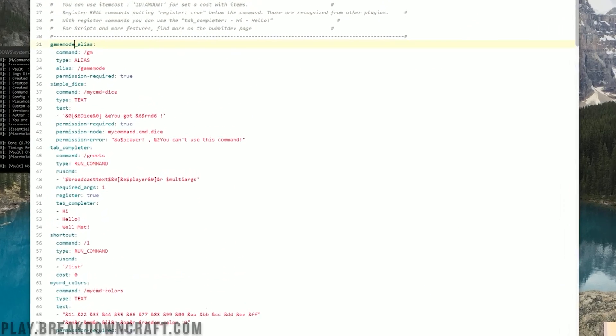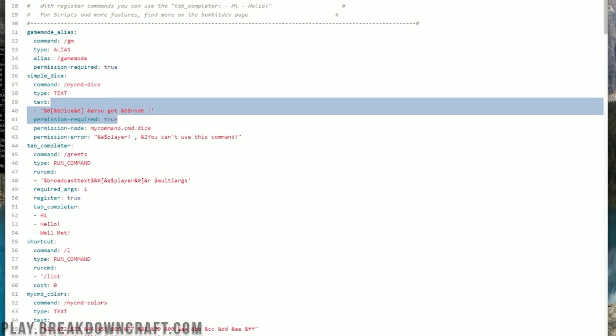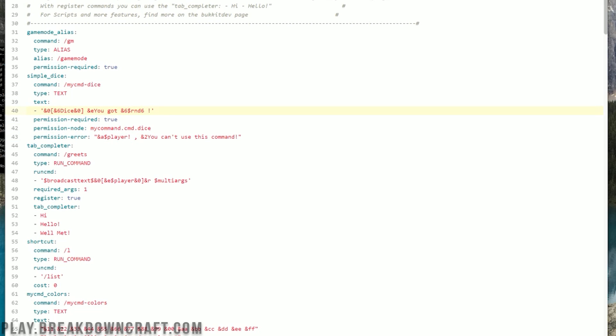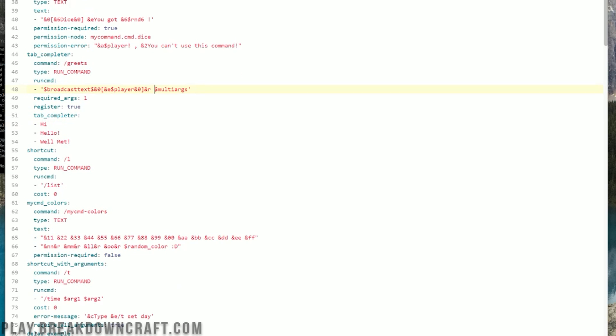So basically the command it's going to run is slash gm and the alias you're going to be able to use is slash gamemode. As you can see, there's slash mycmd-dice, and this is how you can roll a dice — it's going to roll a random number between one and six. You can do slash greet, and that's going to greet people as they join the server with a random greeting like hi, hello, or well met.